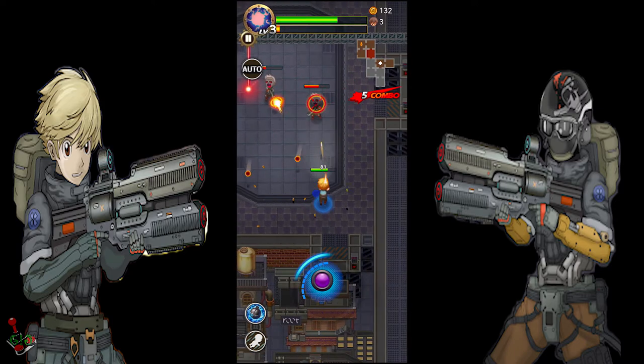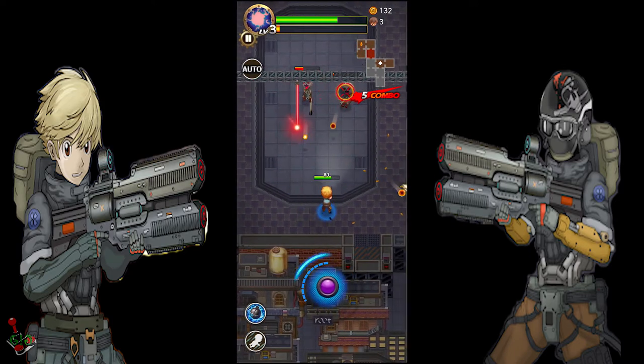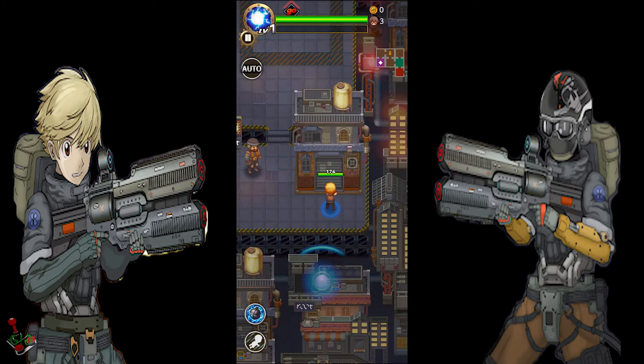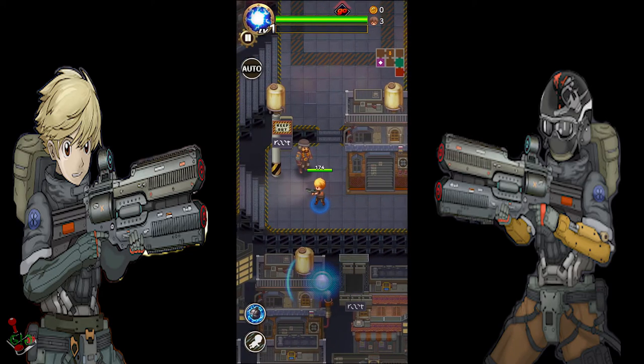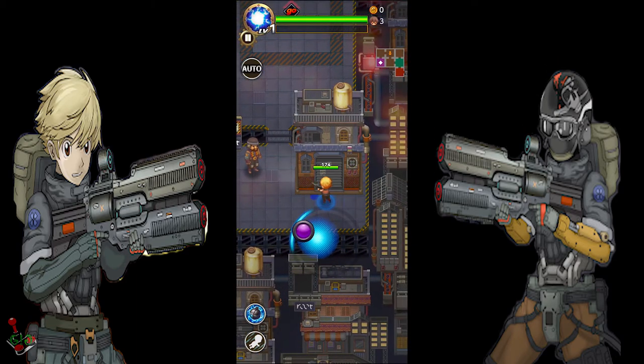Mystic Gunner feels like a hybrid of Archerro and Binding of Isaac, but instead of shooting tears, you're shooting bullets. When you enter the mission, you start in a safe zone with fellow soldiers you can talk to. There's no two-way conversation — they simply have something to say to you.